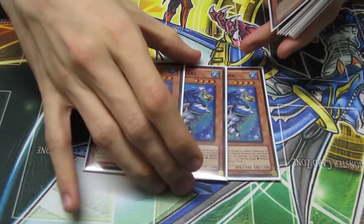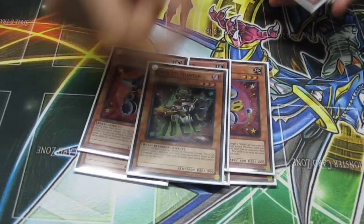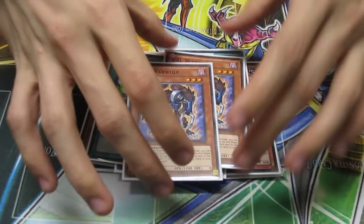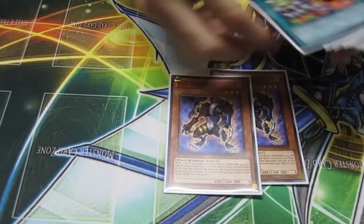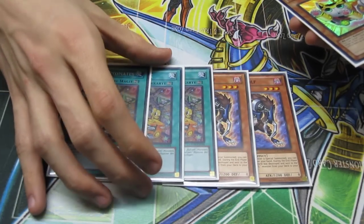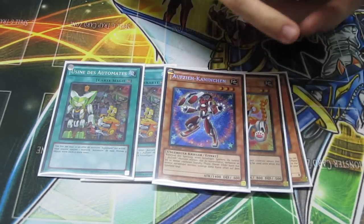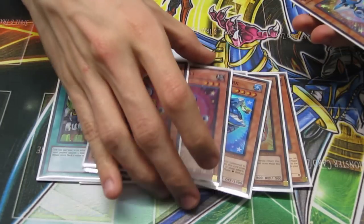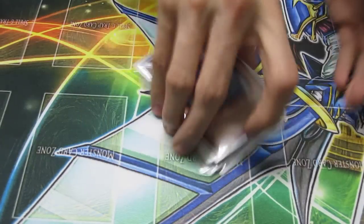The first engine I'm going to show you is Wind-Ups. You'd play the three Shark, the three Rat, the Hunter, one Rabbit, and the Kitten for the monsters. Then the three Factories and three Magicians — I can't find my other Magicians at the moment, but that's essentially the complete engine. The Factories are really great because you can search your stuff off of Tour Guide. You get to use Zen Mighty off of Tour Guide. Kitten deals with so many problems. The Hunter for the loop, the Rats for the loop, and the Sharks because they're absolutely nuts at three.